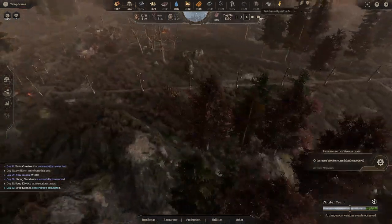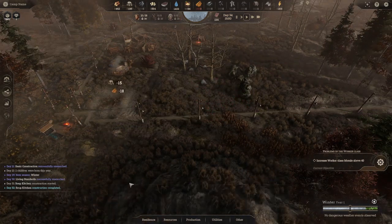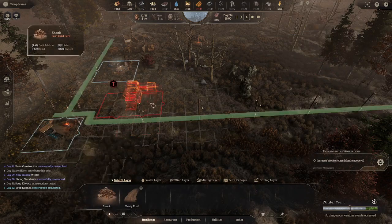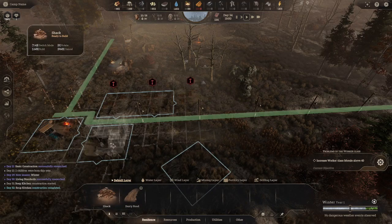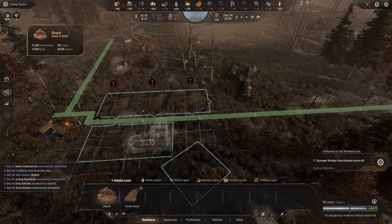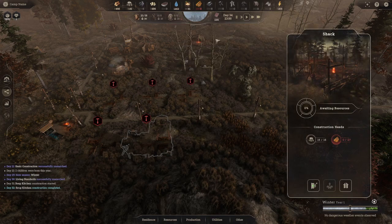The shack is finished. Each shack holds 10 people, and with about 40 people total I'm going to put down five of them to be prepared for the next cycle once we hit 50. Lumber is the bottleneck right now — we have an excess of logs so I'm going to put down another lumber mill.